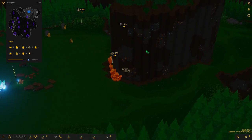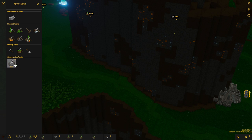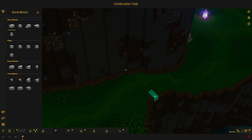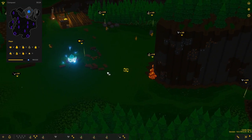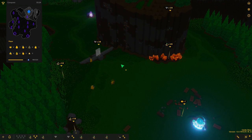One more thing we need to do is make another wall to seal off the second passage. Let's do a new build task. I want to start right here and do a pattern like this — it's going to be good enough for now. I'm just going to seal this off completely and hopefully the enemies will prefer going through the actual gate we're building.